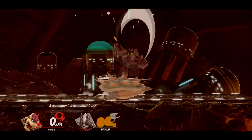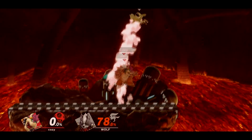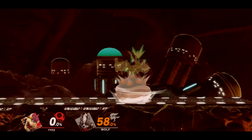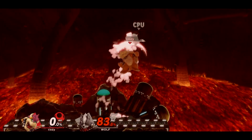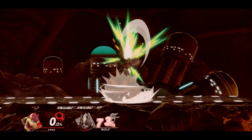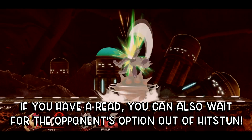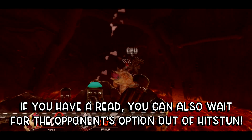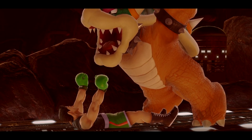I personally prefer to use up air since it's easier to catch the opponent with it, as opposed to forward air or neutral air. As previously mentioned, this can still lead to a follow-up if the opponent air dodges — this is called a frame trap. When it comes to other throws, they don't really work the way up throw does.